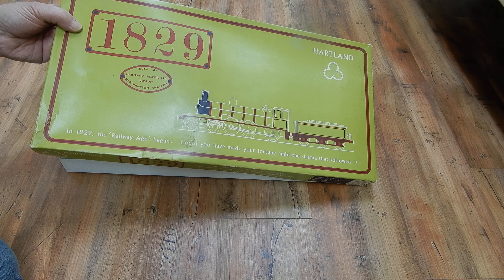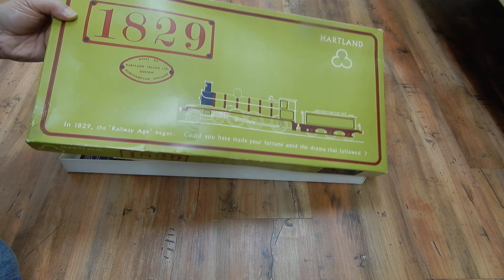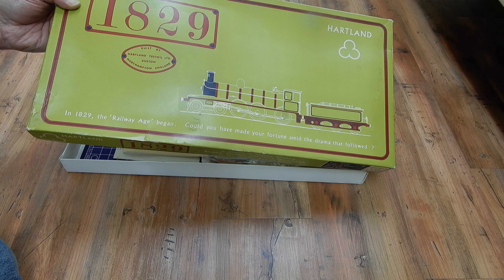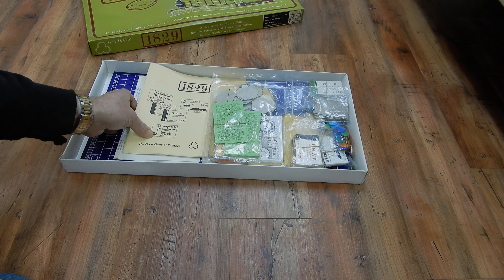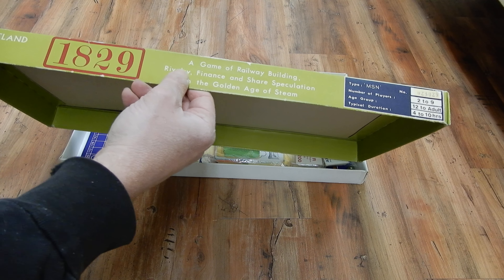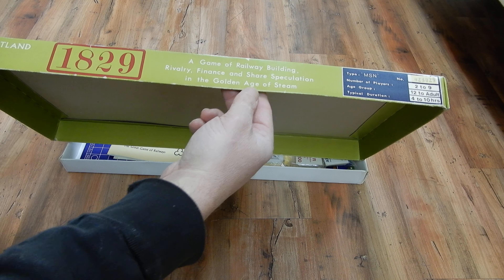Dear viewers of Car & Train, let's unbox this Heartland 1829 railway board game. Why 1829? It's because it's one of the dates recognized as one of the earliest days for railroad to start. In England, in France, and in the United States, more or less at the same time, some very simple locomotives started to replace the horse-drawn carriage.